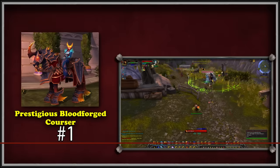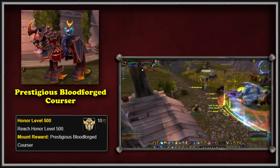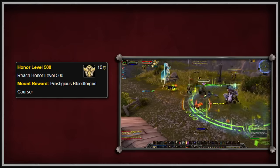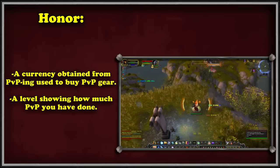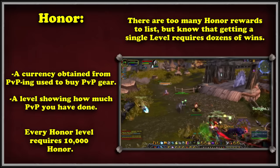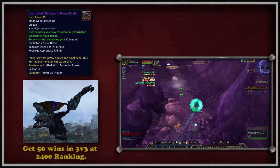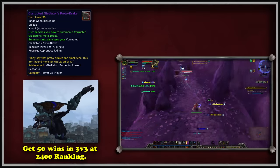Our final entry is the prestigious Bloodforged Courser. This mount has a simple grind, requiring the player to reach a total honor level of 500 on their account. All it takes is completing PvP content in any scenario it exists, and you will earn progression towards this mount. However, honor level 500 is so astronomically high that even incredibly dedicated PvP players who do nothing but PvP do not have this mount. Honor is both a currency used to purchase PvP gear, but in this system it's a level on your account that shows your prestige and commitment to the activity. Each level requires 10,000 honor total, and how much you net per win depends on the type of PvP content you're participating in.